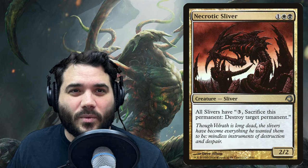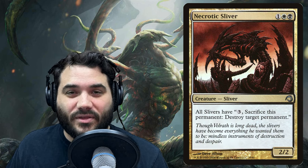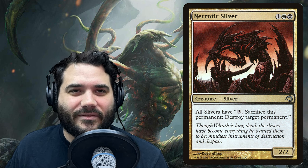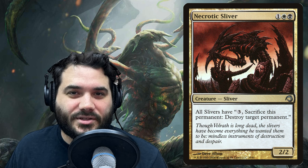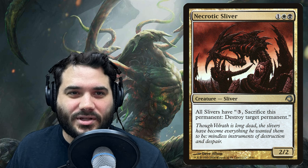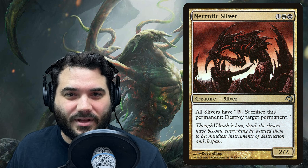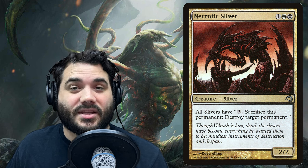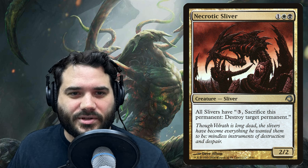Manaweft Sliver is also one and a green and also allows sliver creatures you control to tap for one mana of any color — just another way to grant our slivers the ability to tap for mana. Muscle Sliver is one and a green and gives all sliver creatures +1/+1. Then Necrotic Sliver is one white black for a 2/2 — all slivers have: pay three, sacrifice this permanent, destroy target permanent. Now we have unlimited permanent removal not restricted to any type — that includes lands and creatures, whereas Harmonic Sliver only hits artifacts or enchantments.